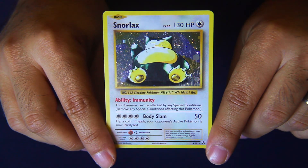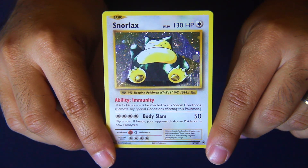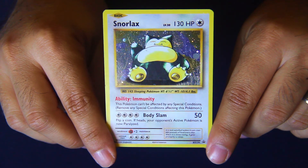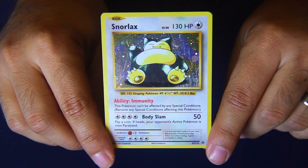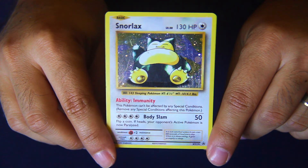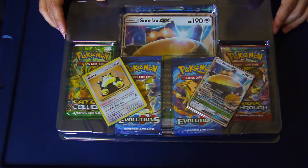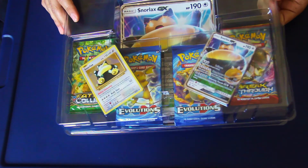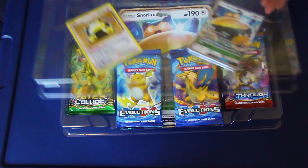Here we have what I think was the Jungle format — maybe it was the Base Set — a reprint of Snorlax. This one has the ability Immunity and then Body Slam for 50 base damage; flip a coin and if heads, your opponent's active Pokémon is now paralyzed. There's the full box — comes with four booster packs and three different Snorlax cards.